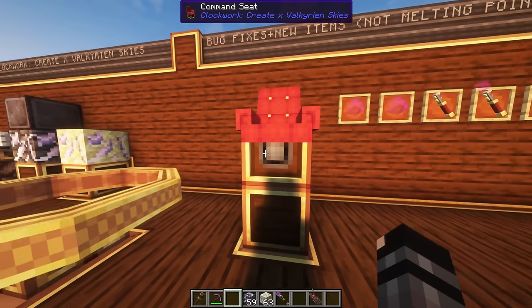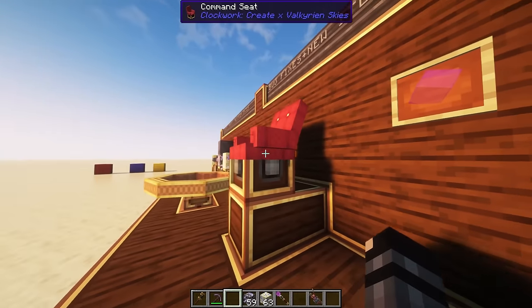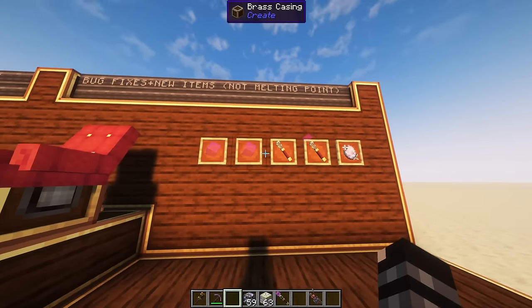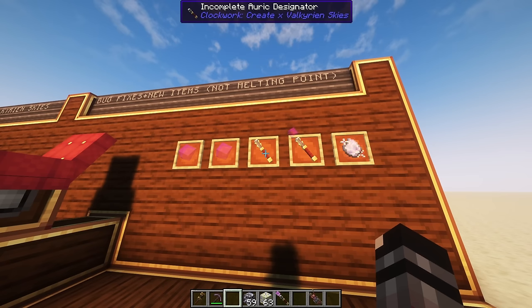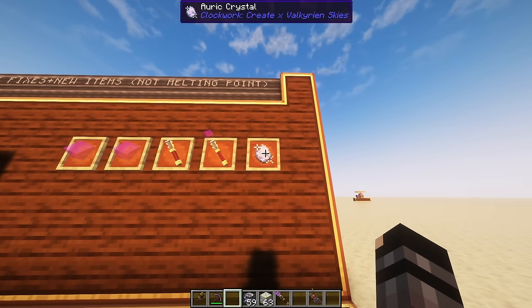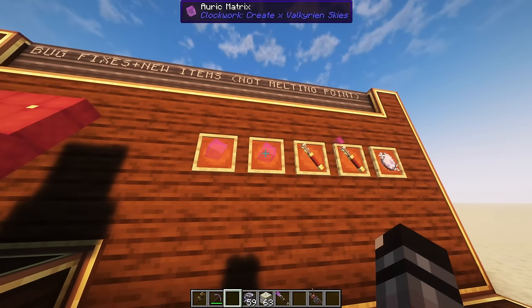Here's the new command seat — nothing has changed except for the texture, and it looks a lot better. These are the new items: the auric cube, the auric matrix, the incomplete auric designator, the auric designator, and the auric crystal. So you polish an auric crystal to get an auric cube, then you press it to get an auric matrix, which you then use in your recipes.